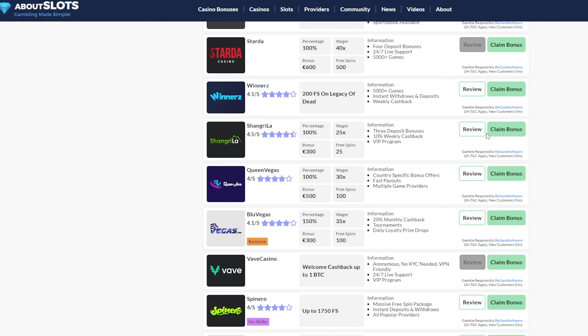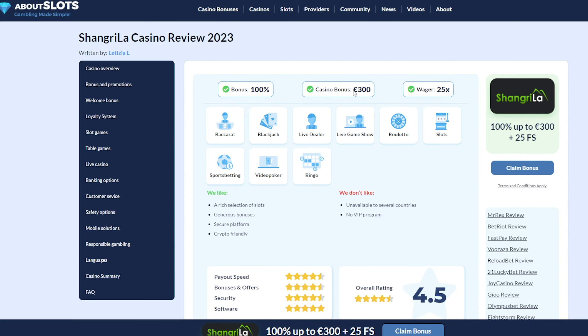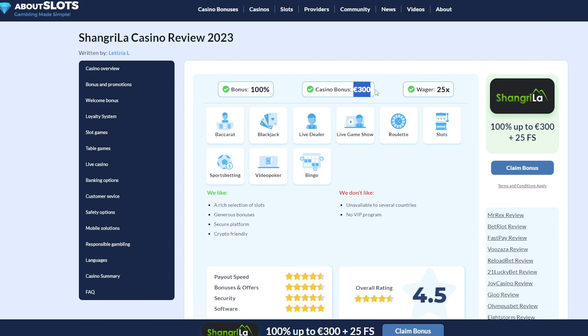You then have the most common one, which we can call a matching bonus. This can differ a bit in terms of how much extra money you get to play with, but for simplicity we'll use the 100% bonus on Shangri-La Casino as an example. This means that if you deposit 100 euros, you'll get an extra 100 euros on top, and this particular site has a cap of 300 euros — as you can see here — which means that if you deposit over 300 euros, you will still get a maximum of 300 euros extra added.